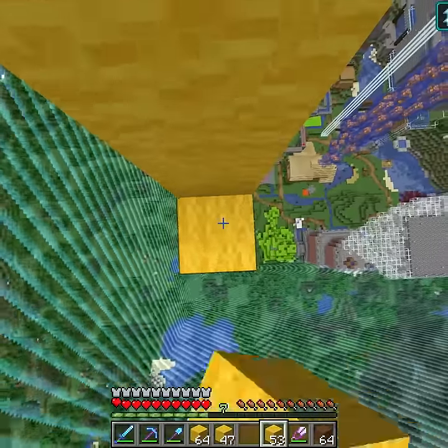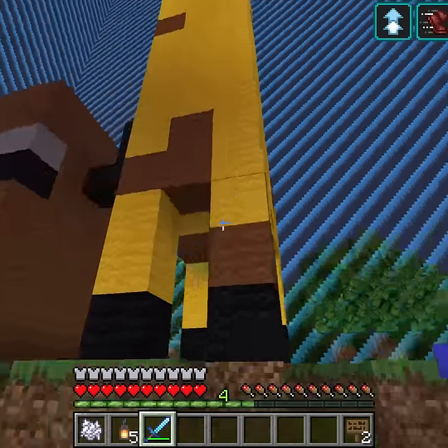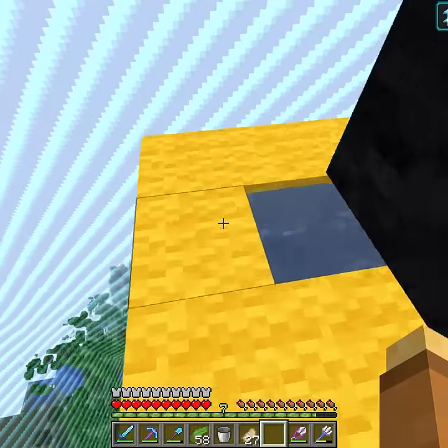So I then spent the next 10 minutes of my life jumping and placing wool for the neck. Now, I never took anatomy, so the giraffe has a stubby body, long neck, and a small head — just as nature intended.